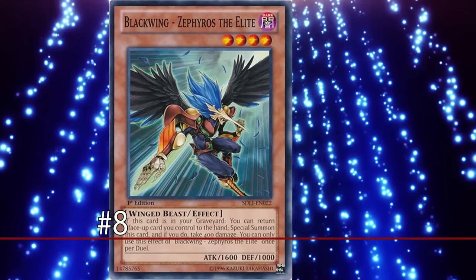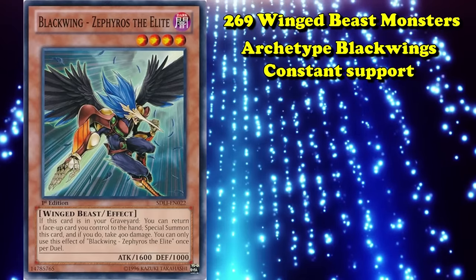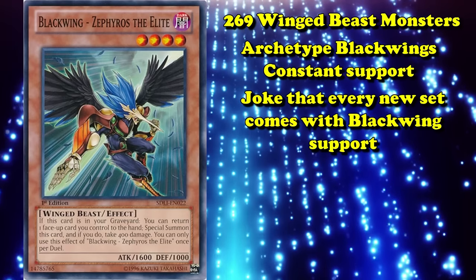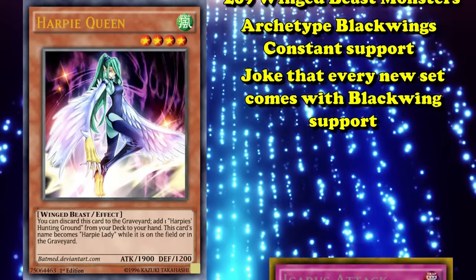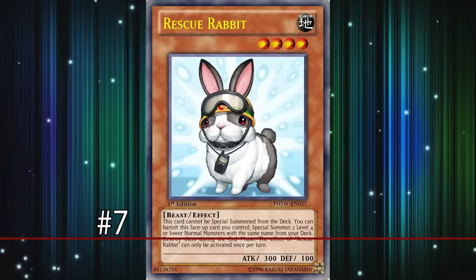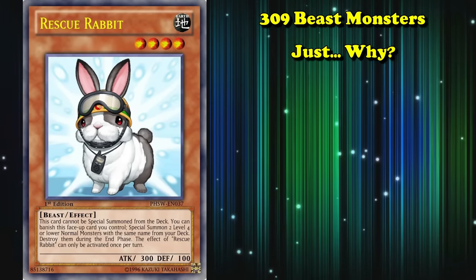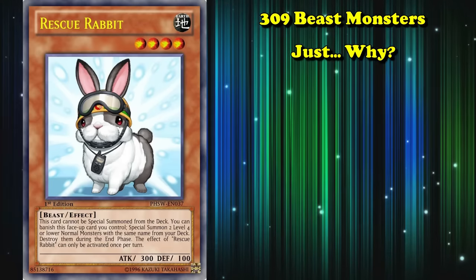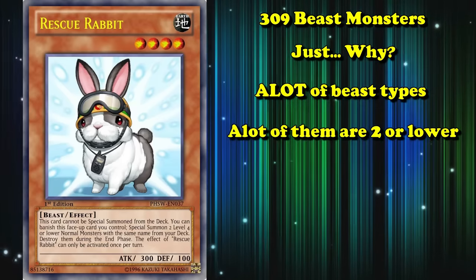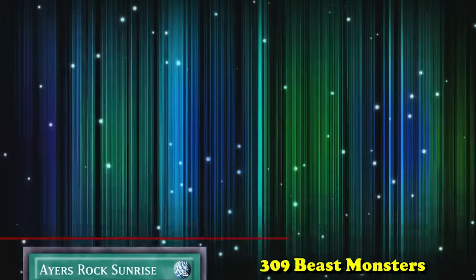And at number 8, we have Winged Beasts, clocking in at 269 monsters. Winged Beasts contain one of the archetypes with the most monsters — Blackwings — who randomly get new support all the time, and it's kind of a joke in the Yu-Gi-Oh! community for every new set to come out with some Blackwing support. Winged Beasts also encompass the Harpy archetype and have access to Icarus Attack, which used to be a big deal back when people still played traps. And at number 7, we have the Beast type — just normal Beast — clocking in at 309 cards. I'm not really sure why there are so many, but they do have access to Ares Rock Sunrise, which is a Monster Reborn specifically for Beasts only — really good generic support. And at number 6, we have Fairies, clocking in at 401 monsters. Fairies make more sense than Beasts for having so many cards, because usually if Konami releases any kind of angel-like card they call it Fairy type, and angel-like creatures are very prevalent in fantasy.